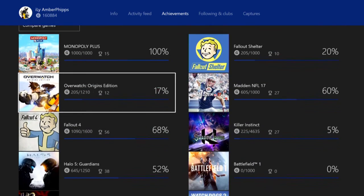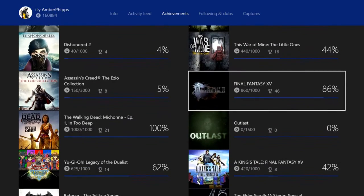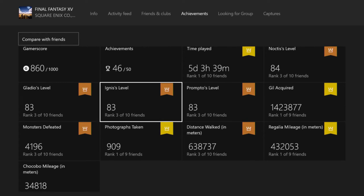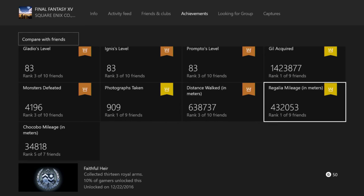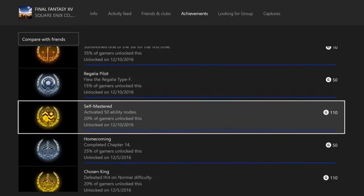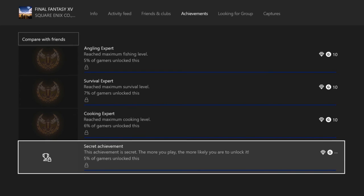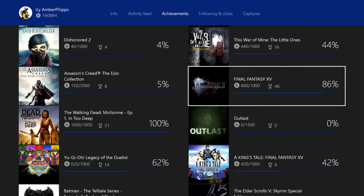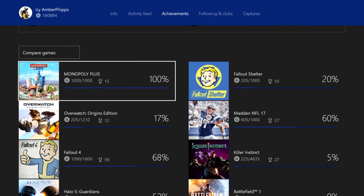That's going to do it for the first completed episode — 100% in Monopoly. The next game I'm looking at fully completing is Final Fantasy 15. I only have four achievements left: reach maximum fishing level, reach maximum survival level, reach maximum cooking level, and beat the secret boss — the giant mountain boss whose name I forget. I'm not sure what else I'm close to; maybe Dark Souls, but nothing else is really close.